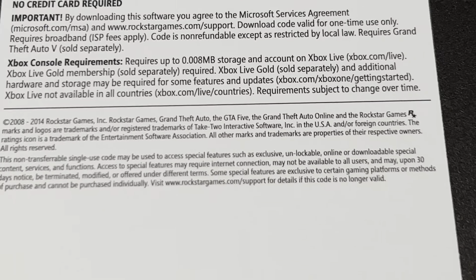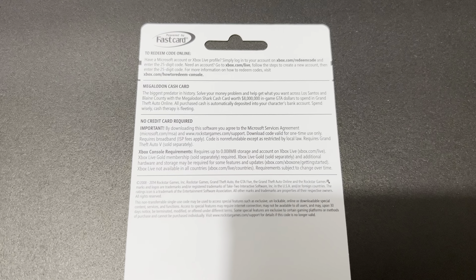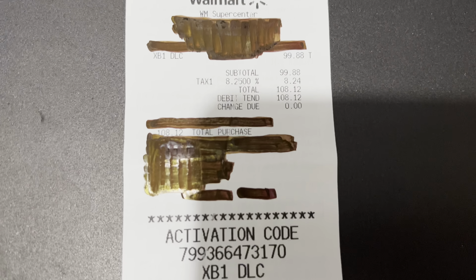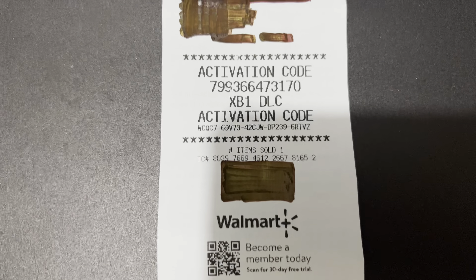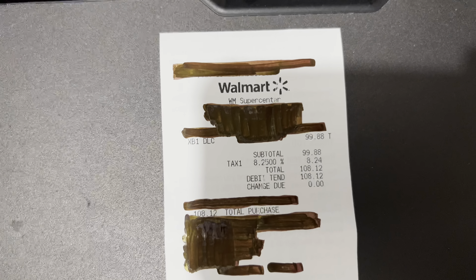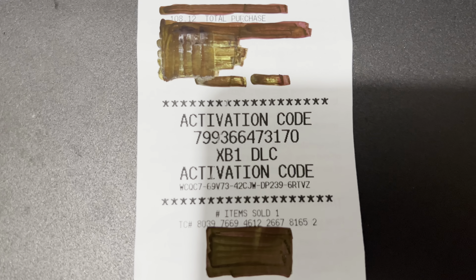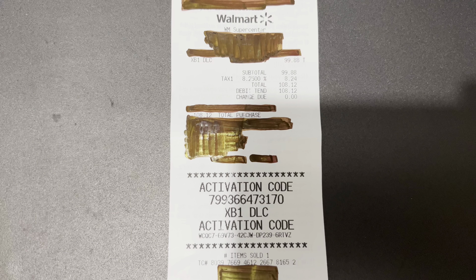For me personally, I went ahead and purchased a physical copy of the card for keepsake novelty purposes. Here is the receipt of the card that I purchased. It came out to $108.12. When you purchase a physical card from a location, you're going to get the activation code printed onto the receipt. In this case, I got it from Walmart and you can see the activation code is printed right here. So if you do purchase a physical card from an in-store location, you're going to want to hold on to your receipt as chances are your activation code is going to be printed onto it.